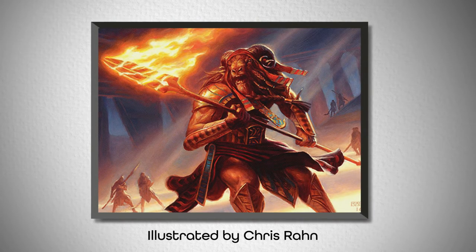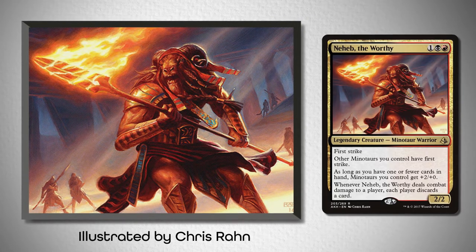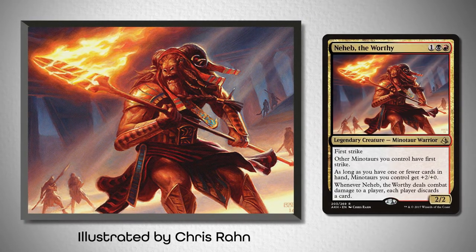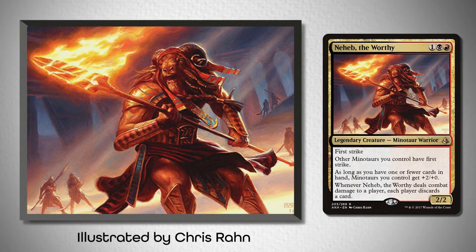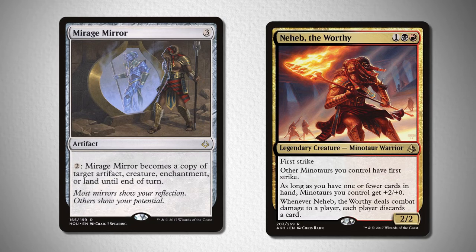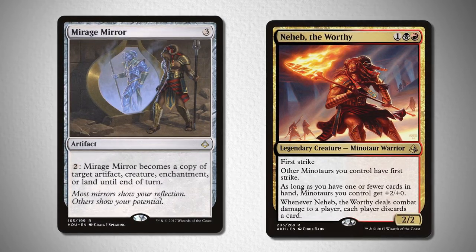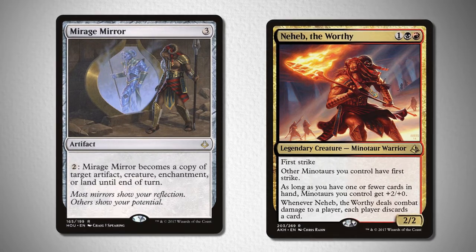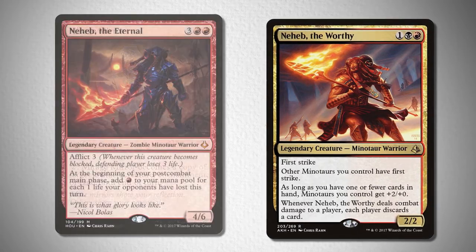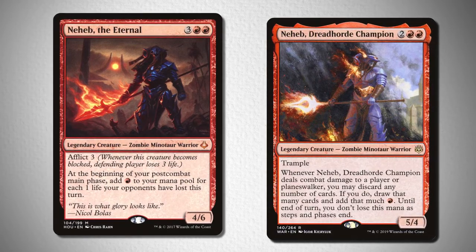In Amonkhet, we were introduced to the story of Neheb the Worthy, a Minotaur who tried to complete the trials of the five gods alongside Gideon and Samut. But did you know that they predicted his transformation into an Eternal that would be part of Nicol Bolas' army in the Mirage Mirror released in Hour of Devastation? He then went on to have two new cards made for him after his death and resurrection as an undead slave of Bolas — Neheb the Eternal and Neheb Dreadhorde Champion in War for the Spark — where he was finally defeated.